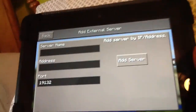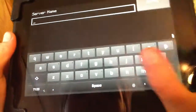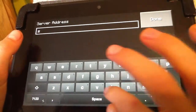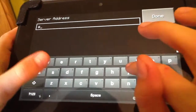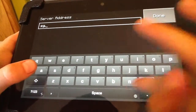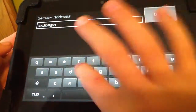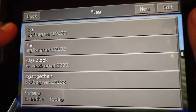Today I'm going to show you how to get on the Survival Games world. The server name is SG and the server address is SG.net. Add the server and click on it.